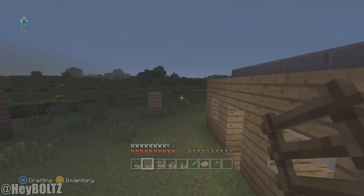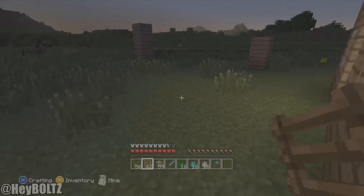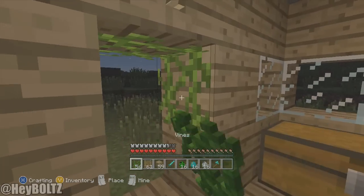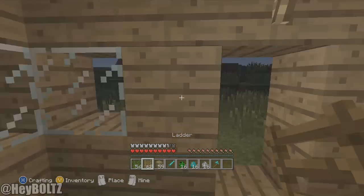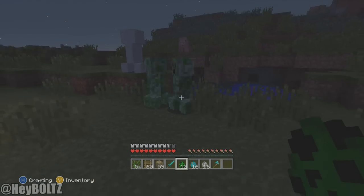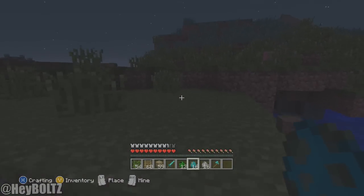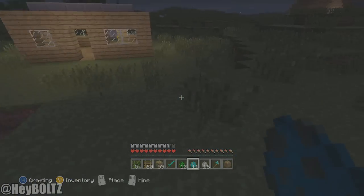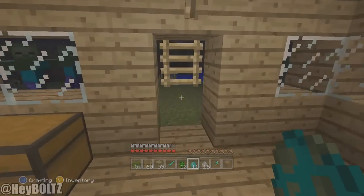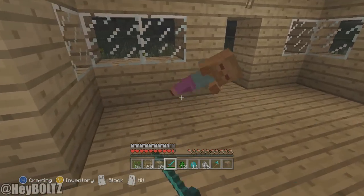I haven't tested this out yet, so I wanted a genuine first reaction with you guys. Let's spawn some zombies up here — oops, those were creepers, not what I wanted. Okay, zombies. I'll run inside and see if they can see me through the invisible wall. Come on... they can't get through! They think it's a real wall too — that's interesting.